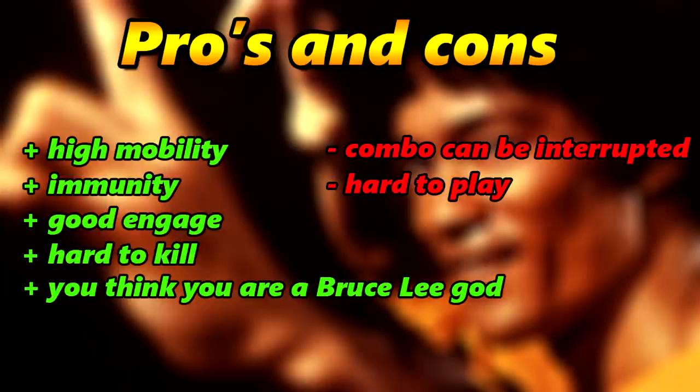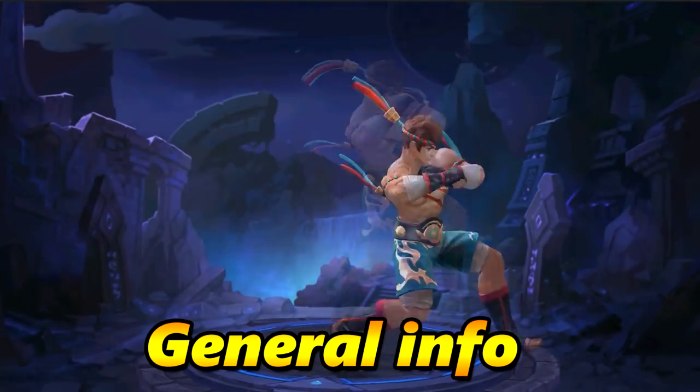The cons of Shu: his combo can be interrupted. When he goes into the enemy team, a simple stun or missing the dash — which gives immunity — can be devastating and you will die very fast. Also Shu is very hard to play because his combos are very fast and you have to click very fast on your screen.